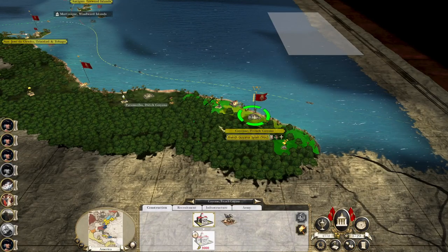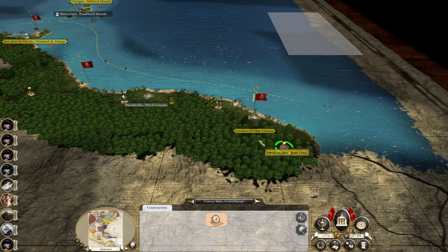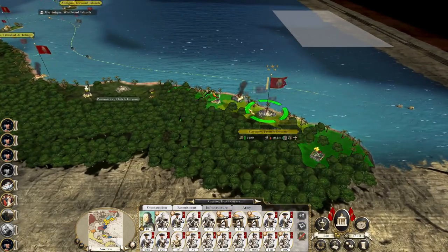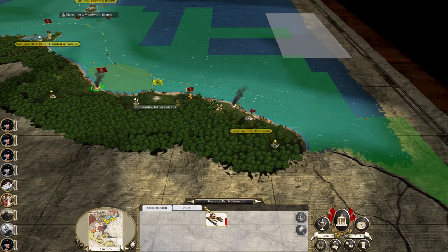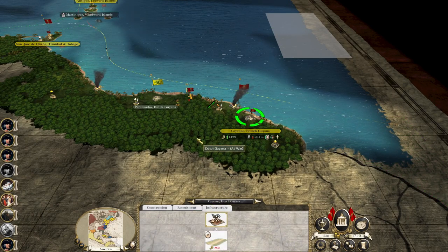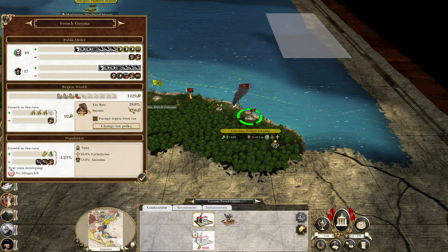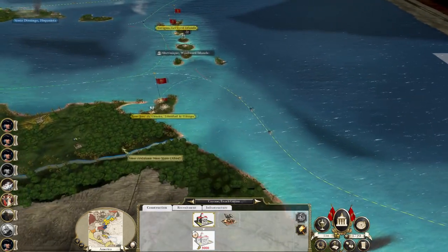Prepare the port, build the gold mine. This army can leave — march up to Paramaribo. Get my sloop back here. We're going to take Paramaribo. Dutch Guyana is going to start making a bunch more cash for us — we're going to be up to 23,000 a turn, which is nice.